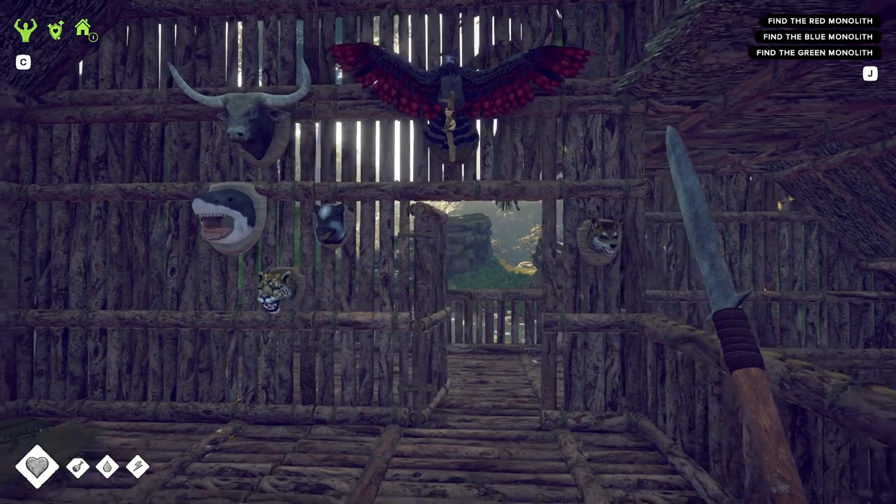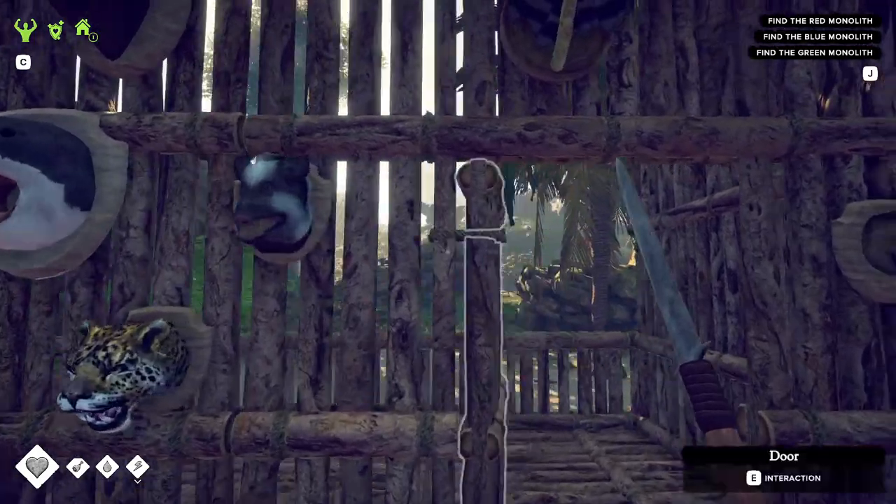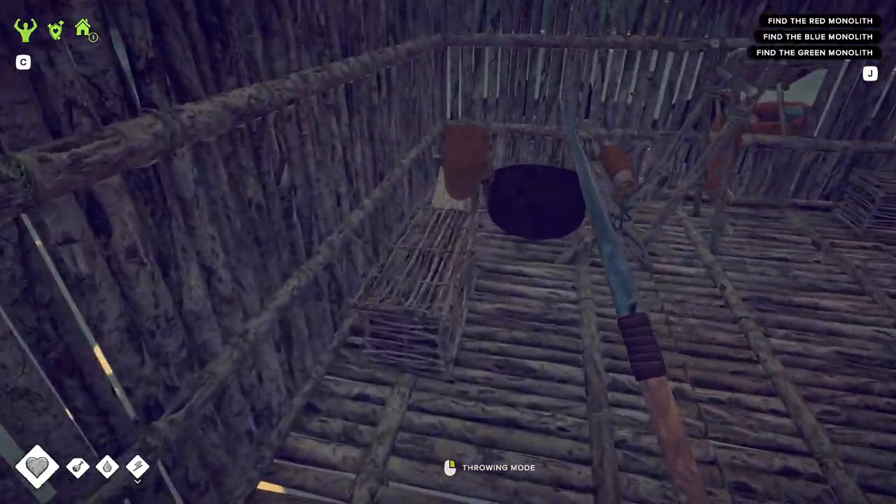Hello everyone. Do you notice what is missing on this wall? If you don't, it looks like we're missing a puma. So I guess that is one of the things we should probably try to get today, alongside a couple other things.